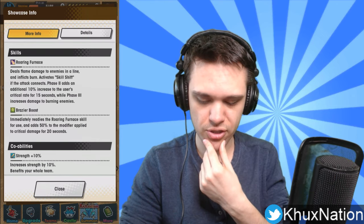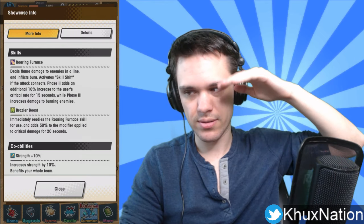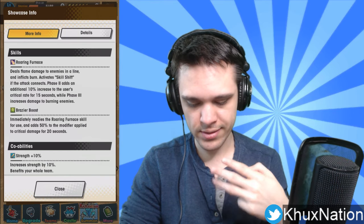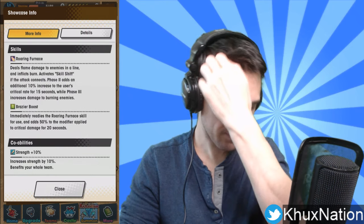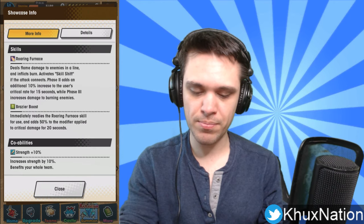Skill shift is like stages of the skill — each time you use the skill, it goes up by one level and on each level it has additional benefits. On phase two, it adds an additional 10% increase to the user's critical rate for 15 seconds, while phase three increases damage to burning enemies. Increasing critical rate is decent. The skill does rely a bit on doing damage to burning enemies, and since the skill inflicts burn, it works — though some enemies are resistant to burn, in which case her first ability ends up being somewhat muted.